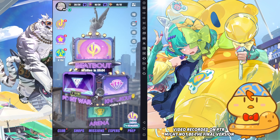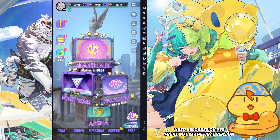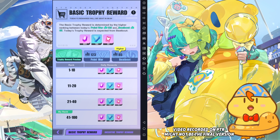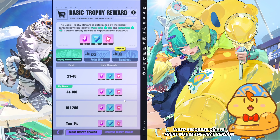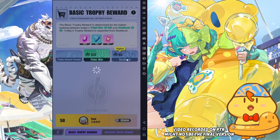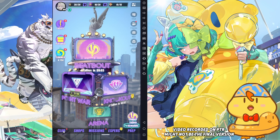At the bottom right section here, you will see this combat trophy reward, which is currently a bit buggy with the UI design. But let's take a look. So if you press on it, you will see this format here. The basic trophy reward is determined by the higher ranking between your today's point war and your bit buggy. So previously this reward amount here was purely for bit buggy only, but now they gave you an opportunity - they give you a choice to pick which kind of content you want to go for.